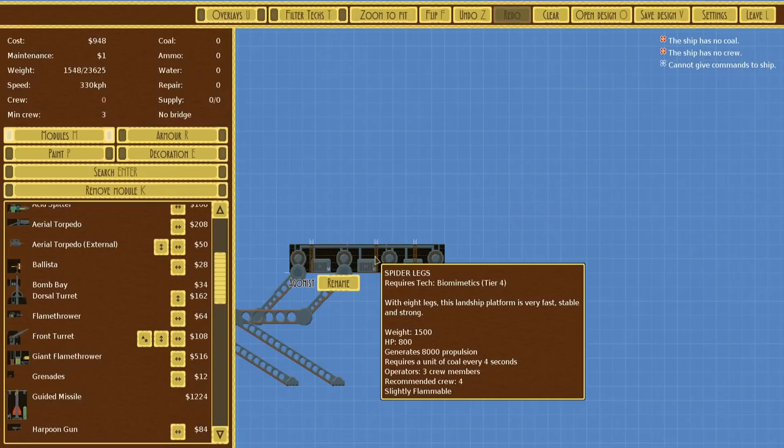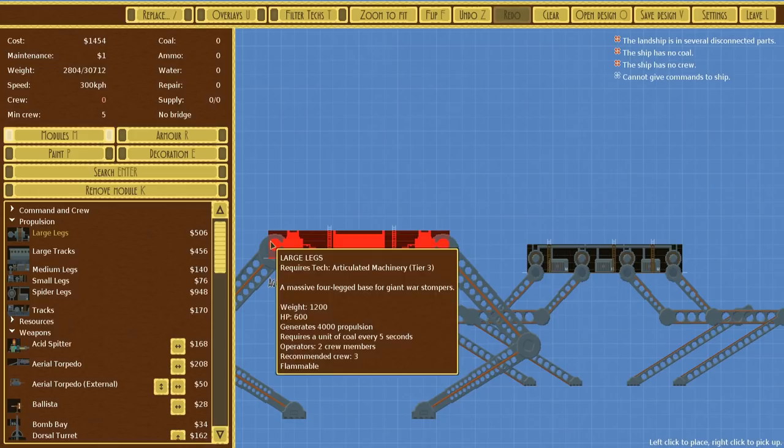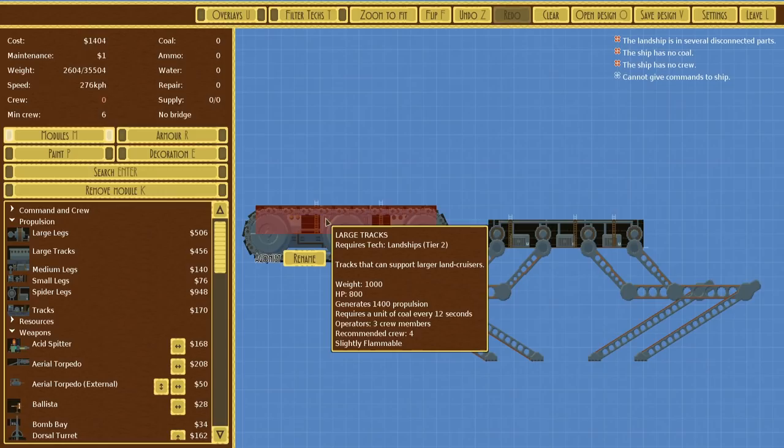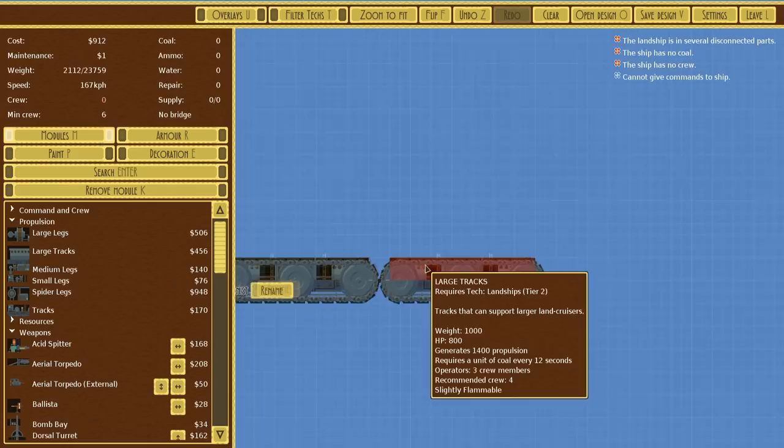The spider legs can hold a lot of weight and are incredibly quick, but they are also incredibly expensive compared to everything else. These are the large tracks in comparison — basically half the cost. 1,400 propulsion, whereas the spider legs have 8,000 propulsion. But we don't really care about speed too much. As much as I love the spider legs, perhaps we'll wait until the campaign for that.